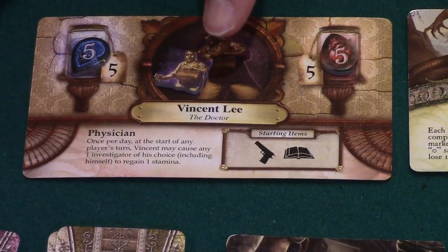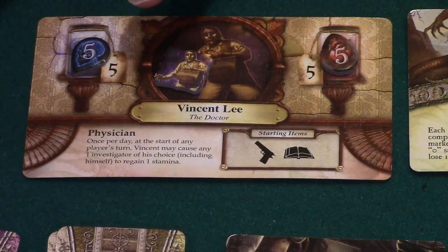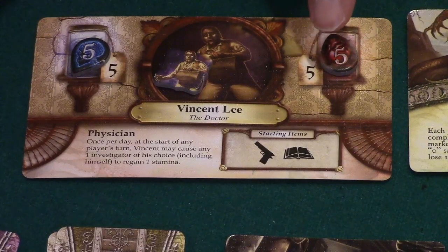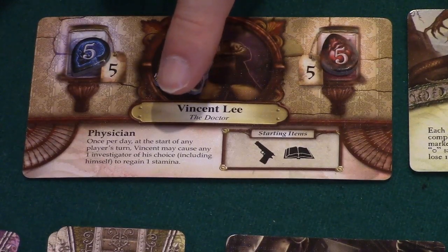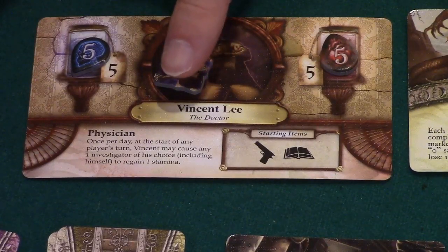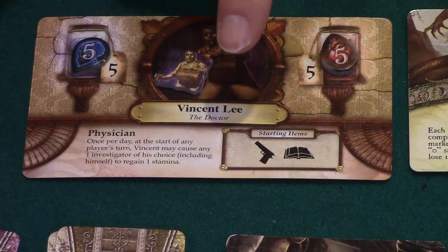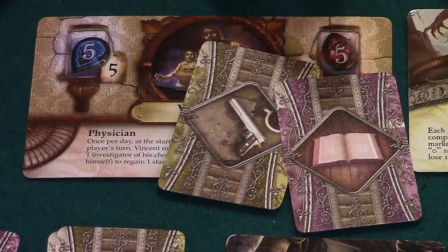Each player is represented by one of these investigator cards. We see the name and occupation of the investigator — Vincent Lee is a doctor, which may come in handy with monsters trying to devour us. The card shows Vincent's maximum sanity and his starting sanity, which cannot exceed that number. It also shows his maximum stamina. Down here is his special ability: once per day he can regain one stamina for himself or any other investigator. Finally, his starting items list what the investigator begins the game with — Vincent starts with one common item and one spell.